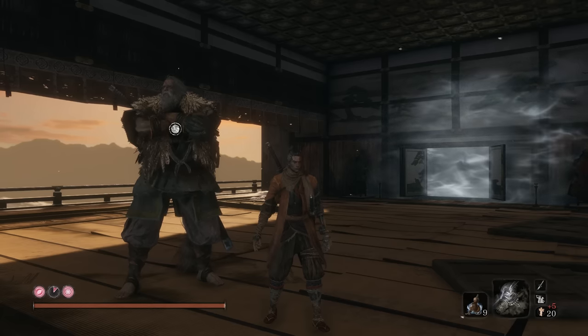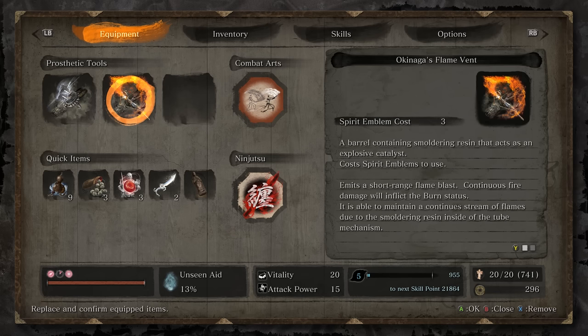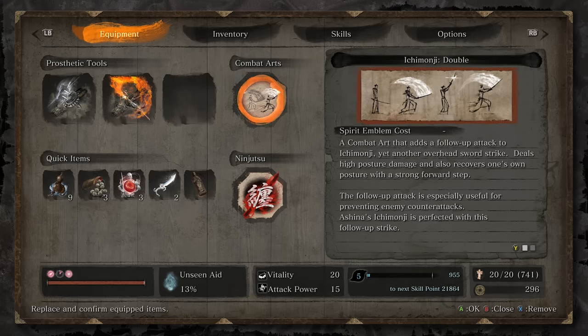Welcome to the Get Good Guide for Great Shinobi Owl. Going into this boss fight, there's a couple things you're going to want, but we're not going to actually be using our prosthetic tools at all. While you could use the flame vent to get in some chip damage on his health, you're going to be a lot better off focusing on combat and using your combat arts. To that extent, we're going to be working with the Ichimonji Double. This is a very much invaluable move when it comes to fighting human opponents, as it's going to regain your posture and do some nice damage.